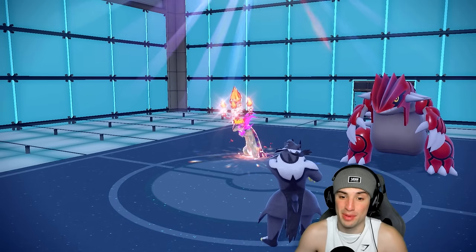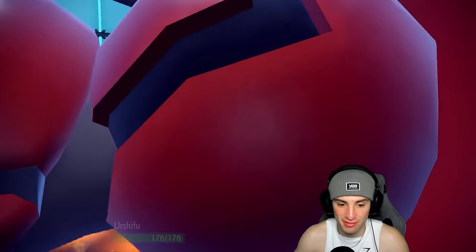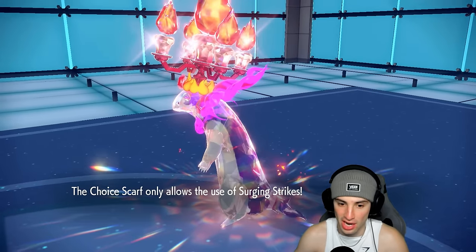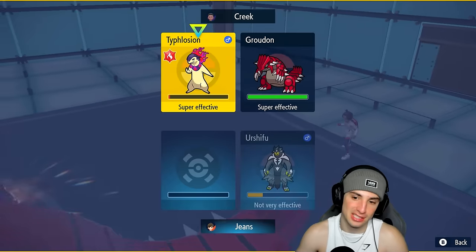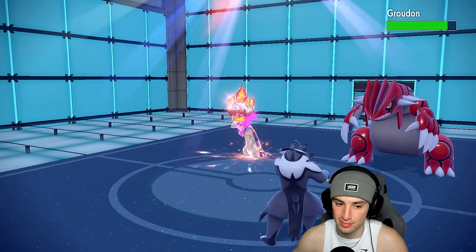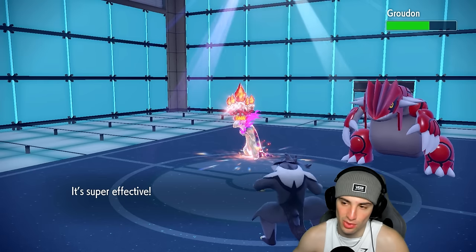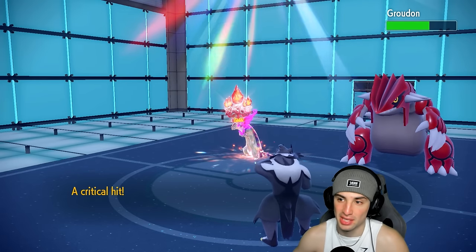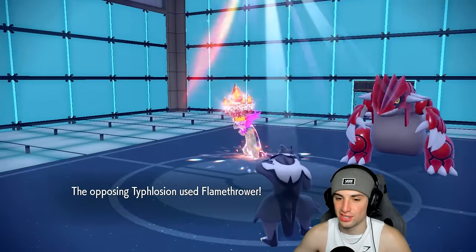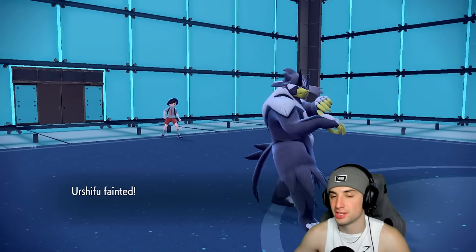After this turn Terapagos won't be outspeeding — we're going to Terror Shell. Their extra Tailwind turns are going to bite us. Flamethrower comes through the Terror Shell, KOing us — that hurts. Terapagos lived on one HP! Precipice Blades flies through and does some nice damage. They probably still win this regardless. I'm Choice-locked into Aqua Jet so this is just over. We should have saved our Tera — that would have been in our best interest.